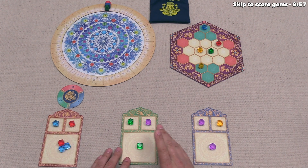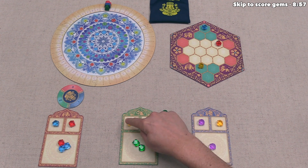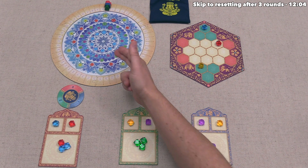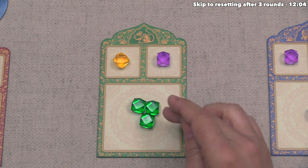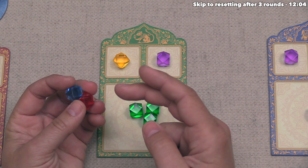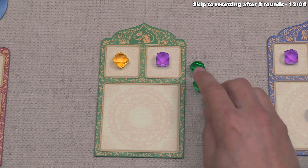Our turn is done, so green can go. They take a green gem and then an adjacent yellow. They send the yellow up to their destiny spot — kicking the green gem down into their treasury — and place the other green in their treasury as well. Now we're in the third phase of their turn, and they've decided to send gems to the mandala to score victory points. When sending gems to the mandala, you select one gem color and send all gems of that color — but only one color per turn.